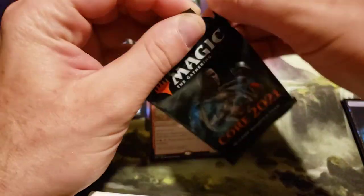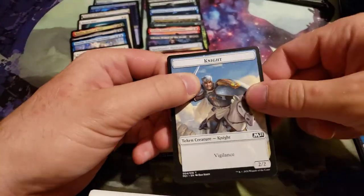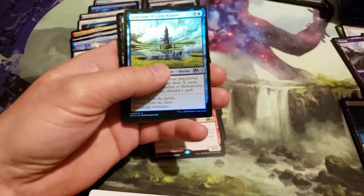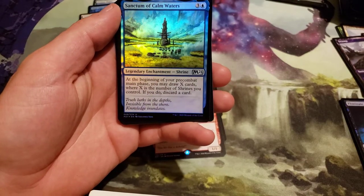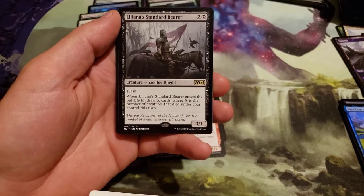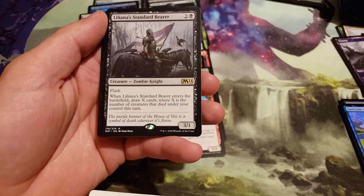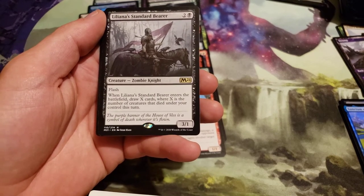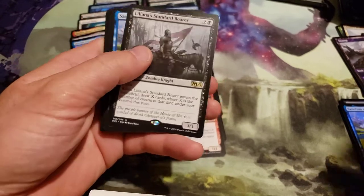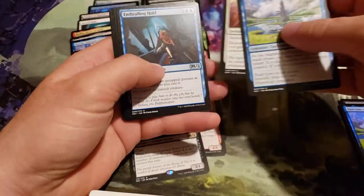So we've gotten 3 mythics so far — 2 Planeswalkers and the dragon. And we've got a Foil Sanctum of Calm Waters. And our rare is Orion on a Standard Bearer costs 3, 2 generic and a black. Flash. When it enters the battlefield, draw X cards where X is the number of creatures that died under your control this turn. Oh, and that was a double Sanctum of Calm Waters.